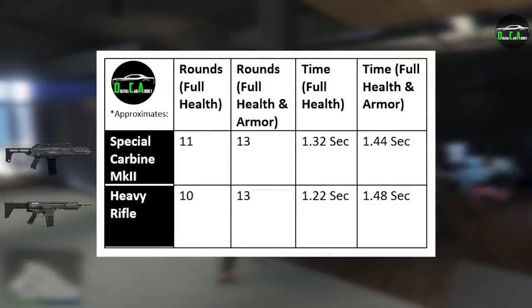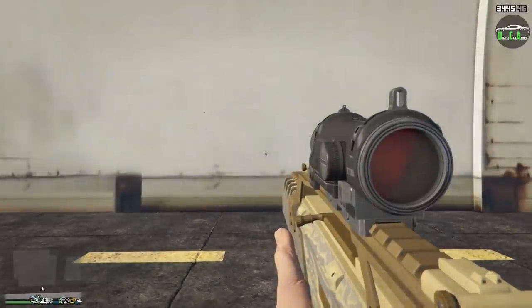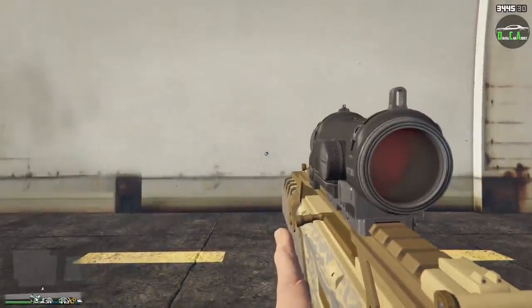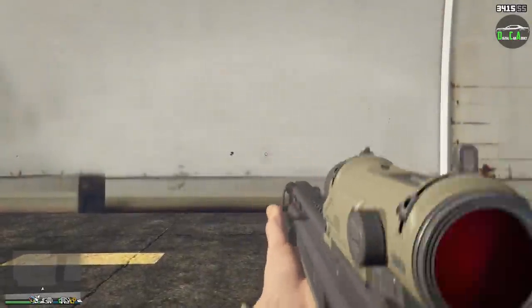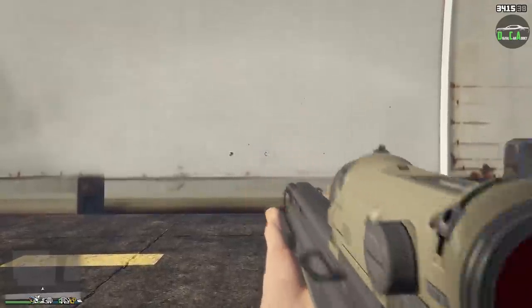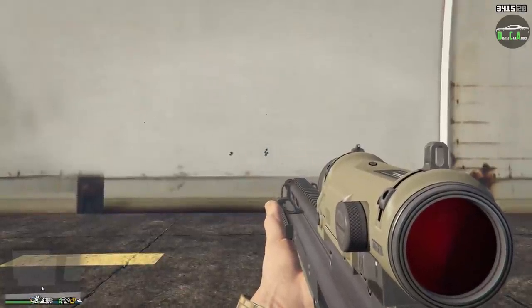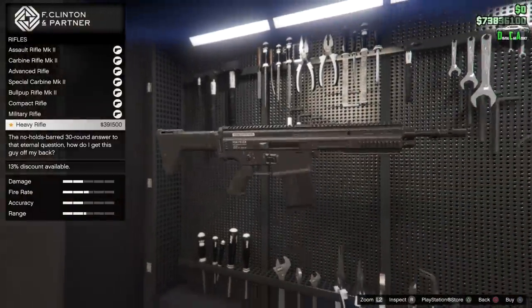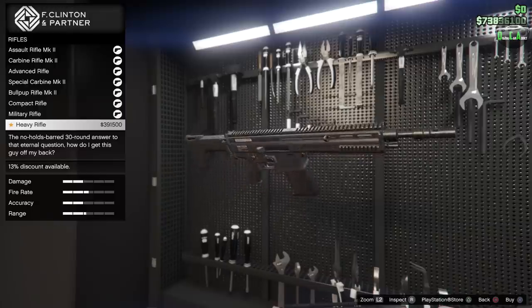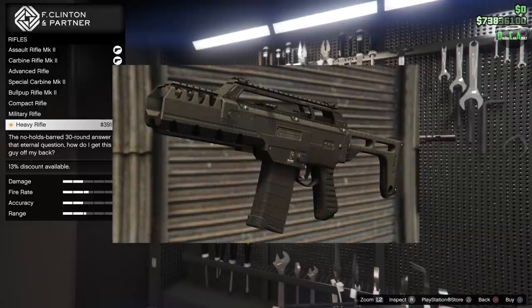Here is all the data in a chart to make it easier to compare. This is from my own testing, which may vary from player to player depending on frame rate, lag, etc. Do keep in mind that the Special Carbine Mark II is a lot more accurate with less recoil, so in most situations it's the Mark II that's the better overall rifle. All rifles in GTA pretty much have the same range, so damage and time to kill are the main things to focus on. Maybe if we get a Mark II variant of the Heavy Rifle in the future it might be the new king, but for now the king of the rifles is still the Special Carbine Mark II.